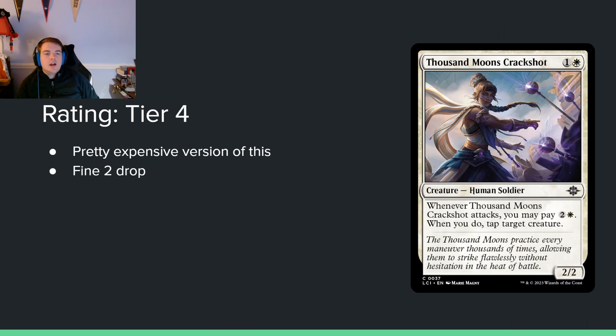Thousand Moon's Crack Shot — 1 and a white for a 2/2. When it attacks, you may pay 2 and a white to tap target creature. We've seen this before and it tends to not be very good. It's a 2-drop, you'll play it, whatever. Kind of wish it were a 3/1 — if this were a 3/1 I'd be much more interested. But at 2/2, I'm just kind of like eh.